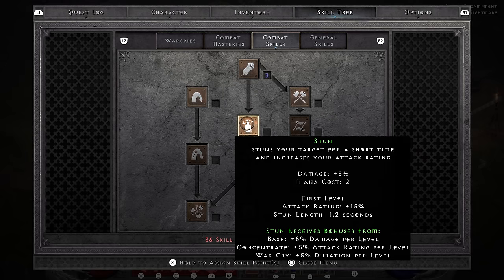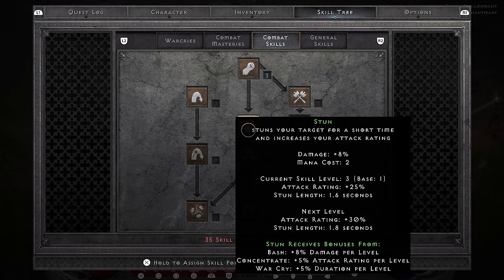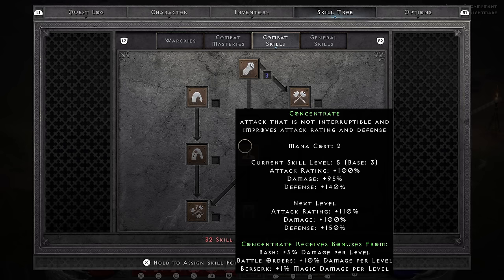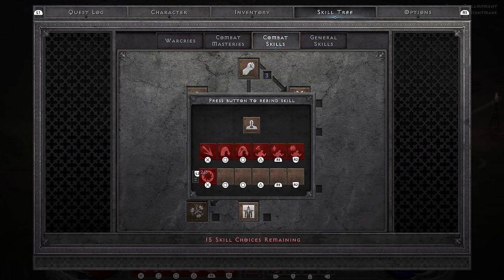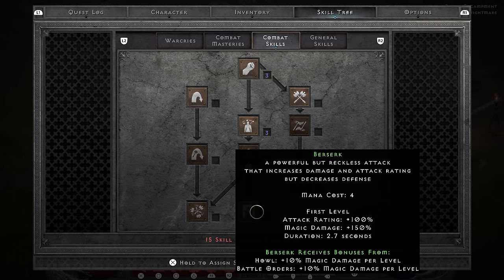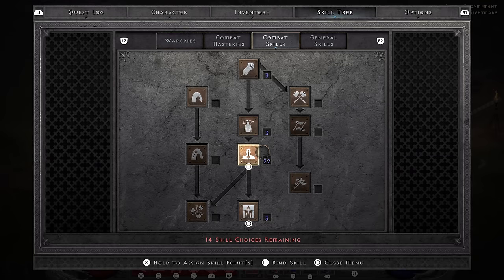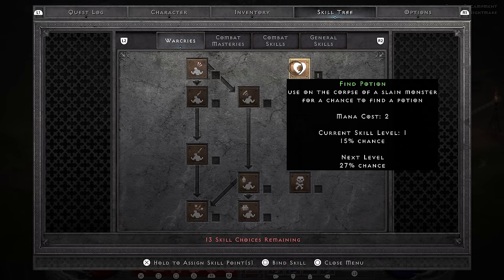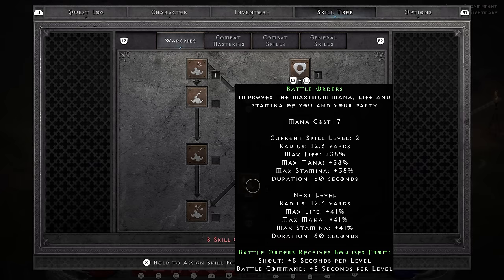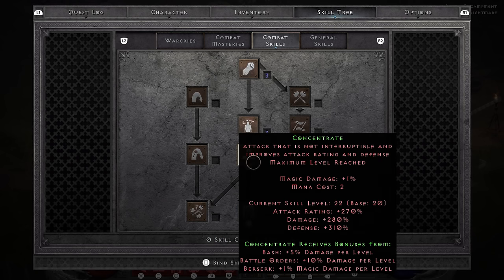Stat-wise you want to invest as much into strength as you think you can get away with — every single point of strength adds a small bit of damage. Don't go overboard though, you do want some vitality cause dying is serious problems. Skill-wise this is the safest build on the planet, some would say even boringly so, but it works really well with all the extra defenses the set gives us. Synergy-wise: Concentrate, Bash, Berserk and Battle Orders — because fuck Shout, am I right? I go ahead and max Concentration and put 1 point into Berserk to deal with physical immunes. I put 1 point in Find Potion cause it means I will have infinite full rejuvs for the rest of the run.